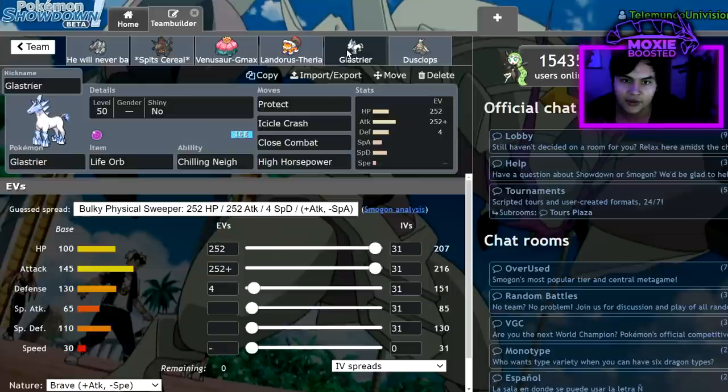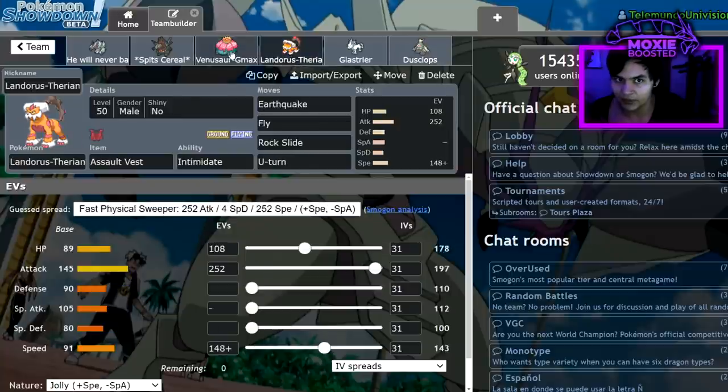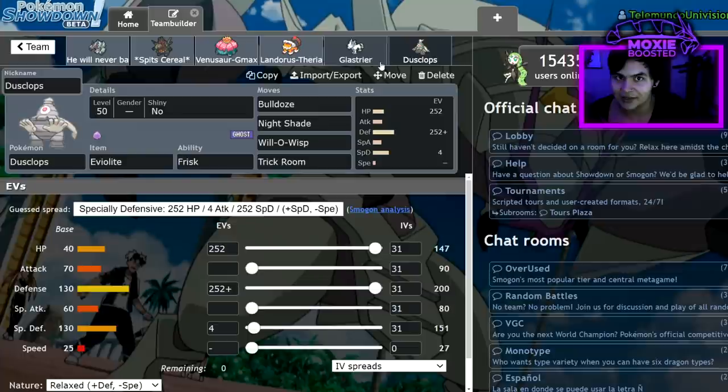Next, Glastrier — just a standard Life Orb set. This team really needed a reliable way to beat Garchomp, and this was one of my best options. It also needed a second Trick Room Pokémon, and I think Glastrier is really, really good right now. By running Life Orb I was able to pick up a lot of KOs. Close Combat is really clutch for KOing things like Rotom-Wash under Trick Room — that happened once and secured me the win. It's going to take lives under Trick Room. The usual suspects for this team are Golisopod and Coalossal on lead, Glastrier and Dusclops in the back.